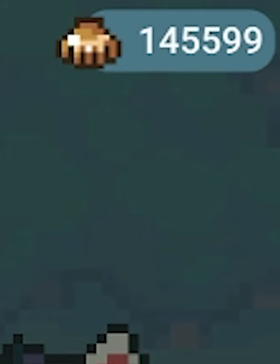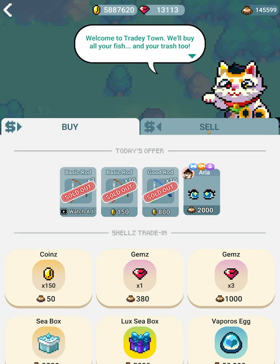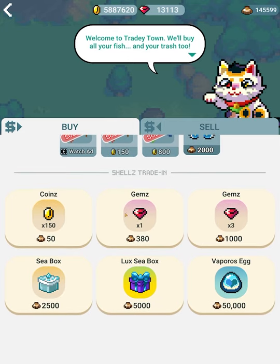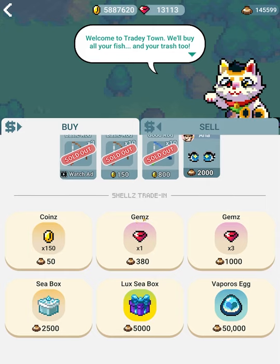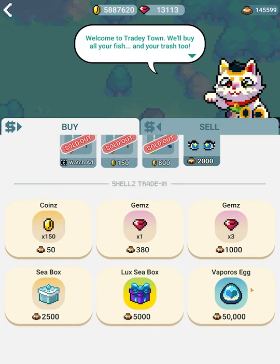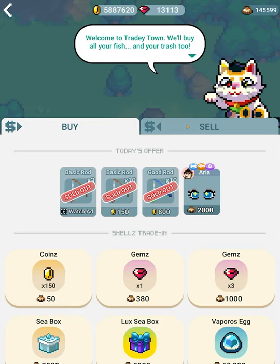I also want to mention these little things here are shells — you get those for selling fish at Tradytown. You can sell things at Tradytown to Lucky. When you fish things up and your inventory gets full — or it doesn't even have to be full — you can sell your fish and trash and whatever you fish up here. You get shells in return, and that's the currency you can buy things with. You can also exchange shells for coins and gems. There are C boxes and Lux C boxes, and there's also a Vaporose egg.